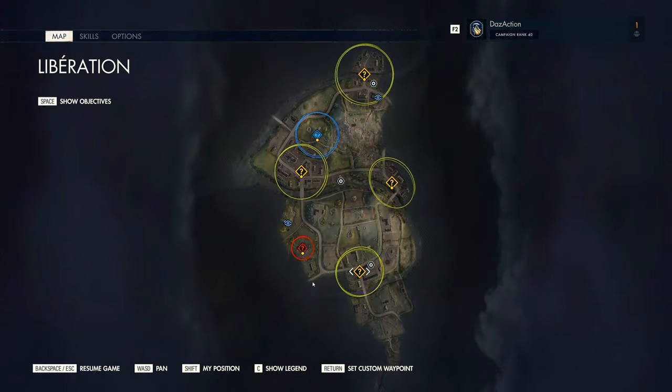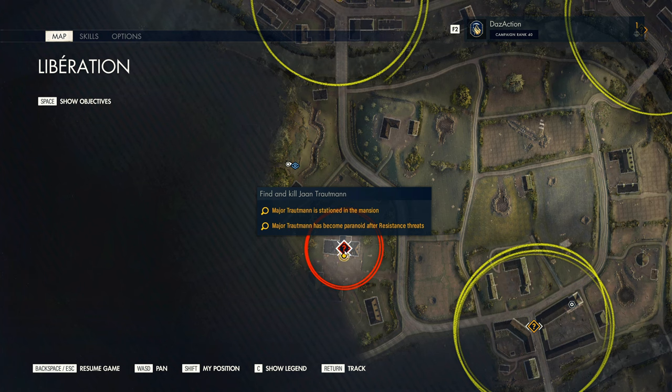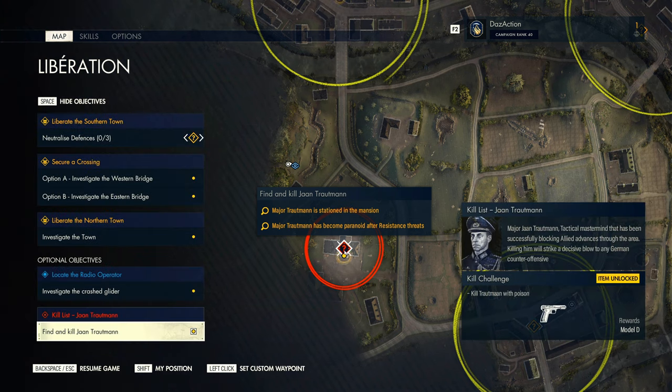Just bringing up the map to show where we are. We spawn here at the riverside house and the target is located in this house, or the mansion. His name is Troutman and you've got to kill him with poison.